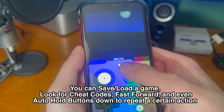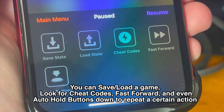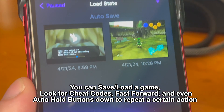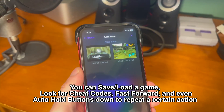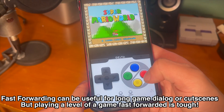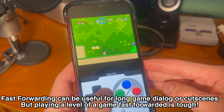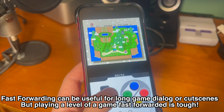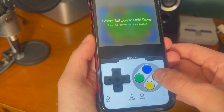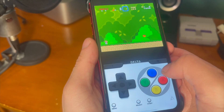Here are some of the features Delta has. From the menu screen, you can save and load a game, look for cheat codes, fast forward, and even auto-hold buttons down to repeat a certain action. The load game screen will auto save depending on what's going on, which is really nice. The fast-forwarding feature is useful for long game dialogue or cut scenes, but playing a level fast forwarded is tough. You can also select buttons to hold down, which is useful if something in a game is repetitive and you want to speed right through it.